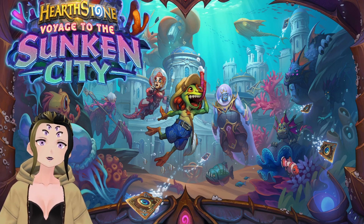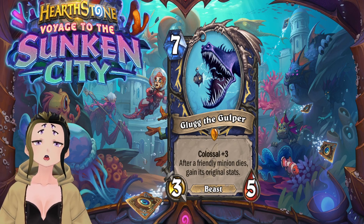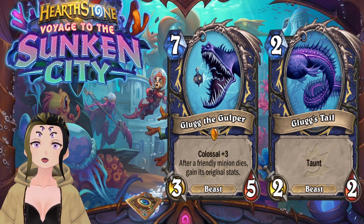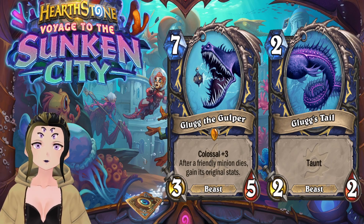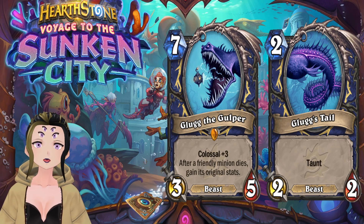Next is Shaman's Colossus minion, Glug the Gulper — a 7-cost minion with Colossus 3 and 3 attack, 5 HP. It's a beast, and after a friendly minion dies, it gains that minion's original stats. Its limbs are 2-drops with 2 attack, 2 HP, beast tag, and taunt, which can buff up Glug to at least 6/6 worth of stats if they die first. However, opponents will likely target face if they have removal.